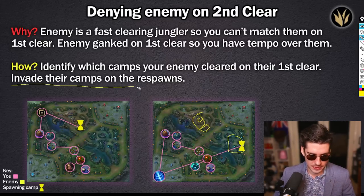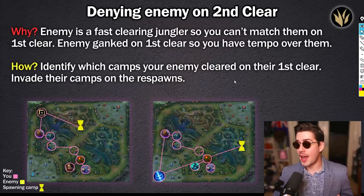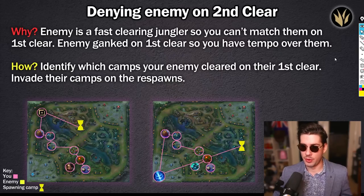So that's the basic premise — the simple explanation of how to deny an enemy on the second clear. You've got to identify which camps your enemy cleared on their first clear: did they start bot, start top, start Raptors, start red? All these things are really important to know when these camps are going to be respawning. Then obviously invade their camps on those respawns.